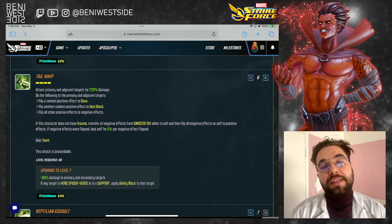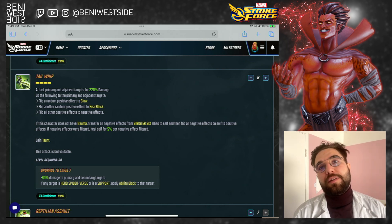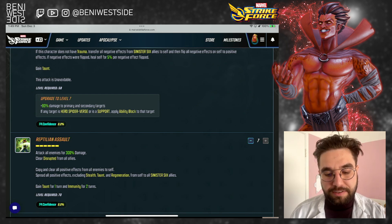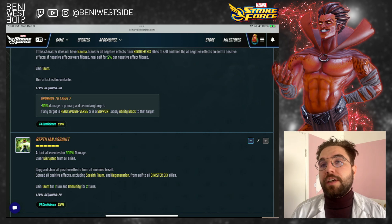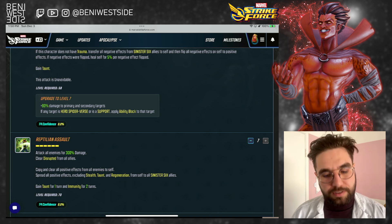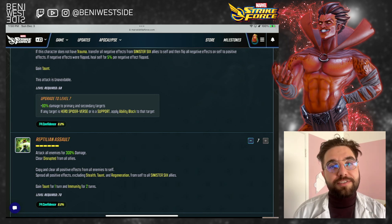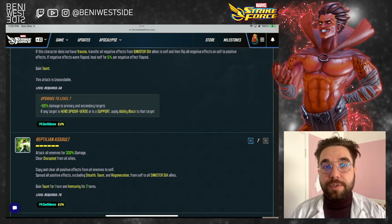Also, this is an unavoidable ability, so that's great versus things like Spider Weaver or anything with a blind or an evade. The T4 upgrade adds more damage, but more importantly, if any enemy is a support or hero spider-verse, he's going to apply ability block. That's great — you can use this versus an Apocalypse or an enemy Doc Ock, so this has a lot of flexibility. Spider Weaver is a hero spider-verse, so that's great, and this is unavoidable. This is a very flexible ability, and adding that ability block is a great functionality upgrade, so this is something I would consider essential.